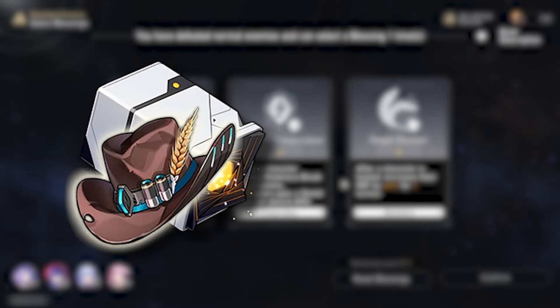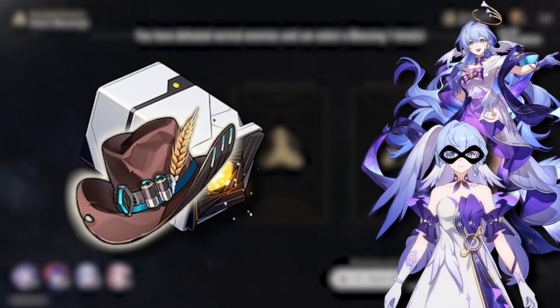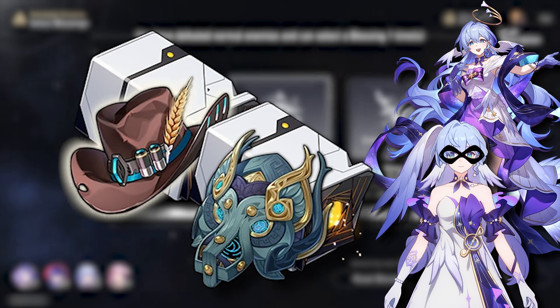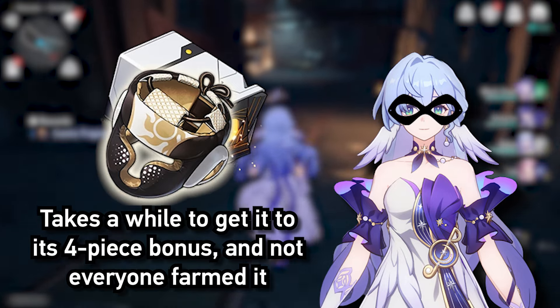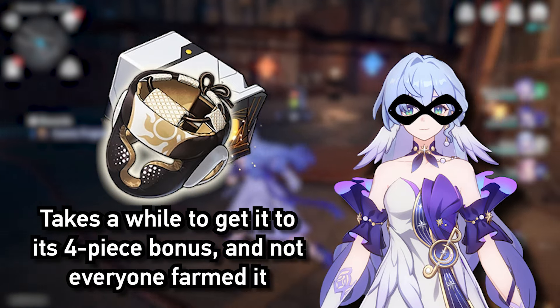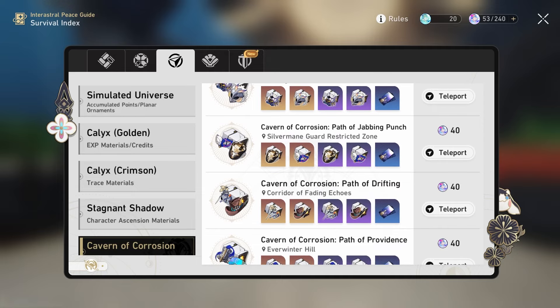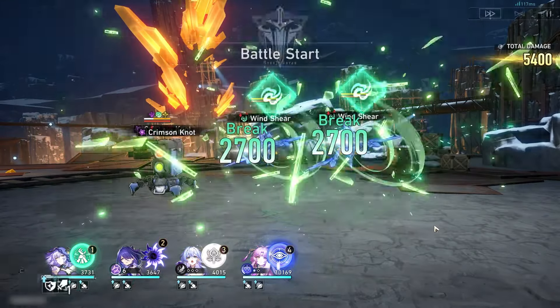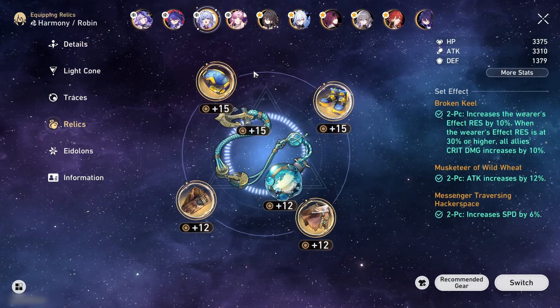For relics, I want to start here because it's a bit more complicated depending on what you want to prioritize. A set combo that works for both types of Robin is the Musketeer plus Prisoner set, which gives a great amount of attack and is very feasible on both playstyles. One that's a bit more for Batman Robin is the 4-piece physical set, though it takes a while to ramp up. If you don't have it or are unwilling to farm it, the Musketeer and Prisoner combo will do just fine.